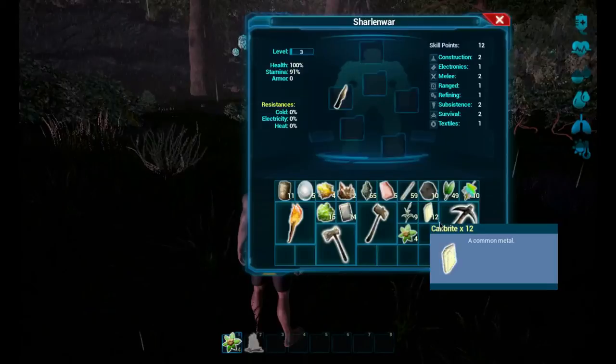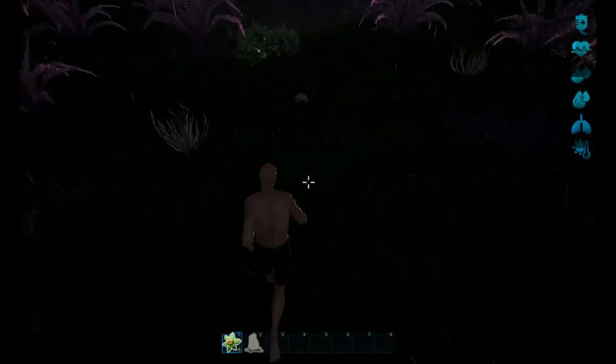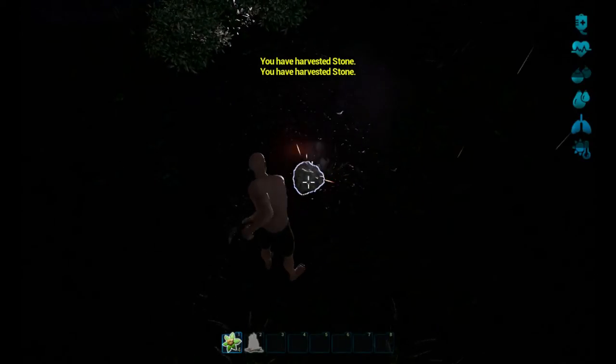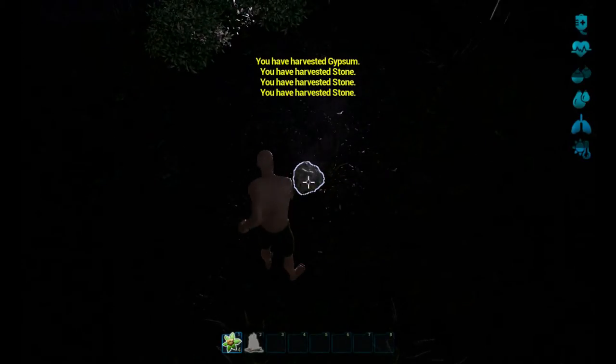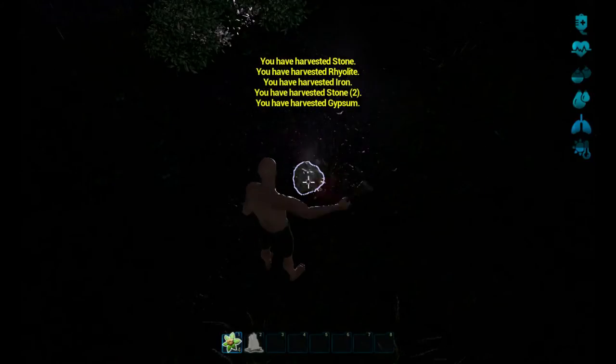If I switch to the pickaxe - stone pick - there are these little rocks here. We can actually hit these things and get a whole bunch of materials out of them.